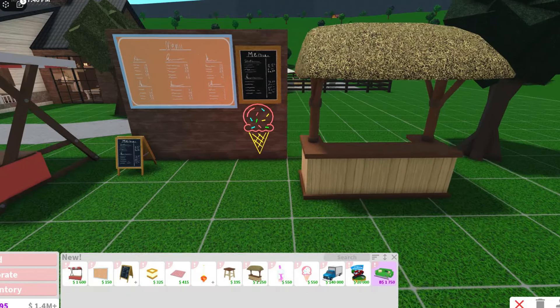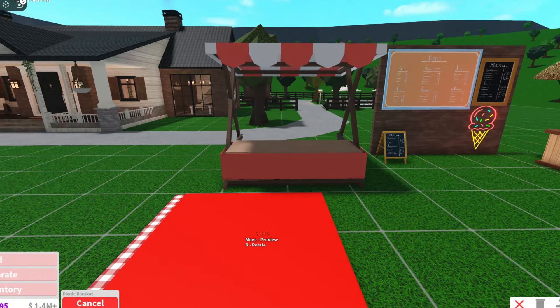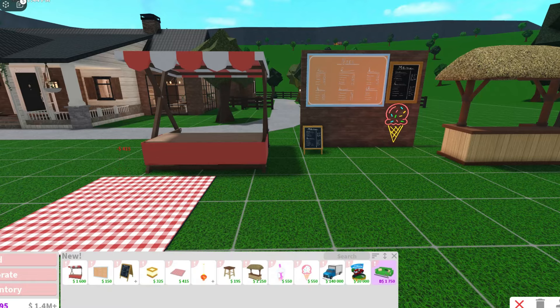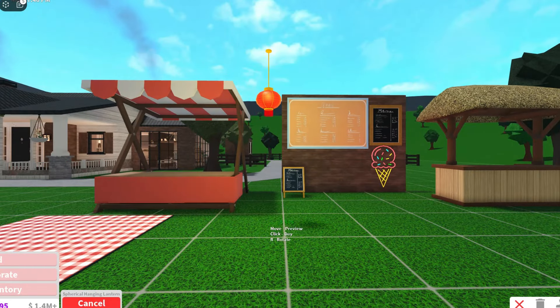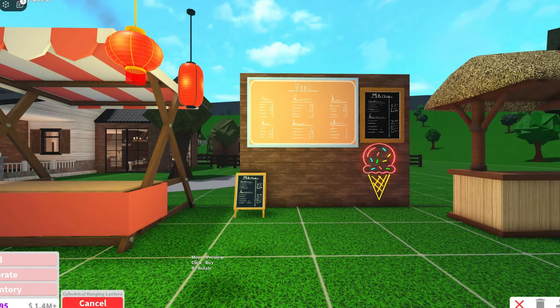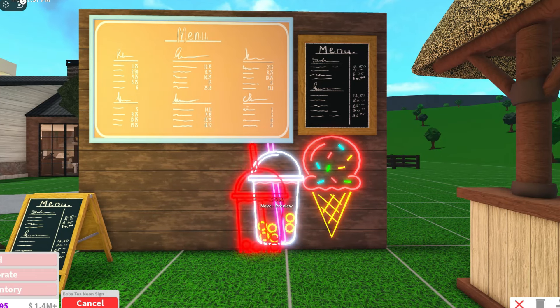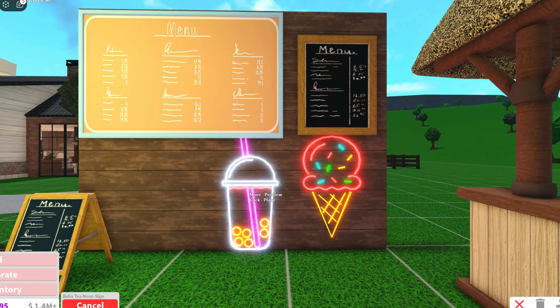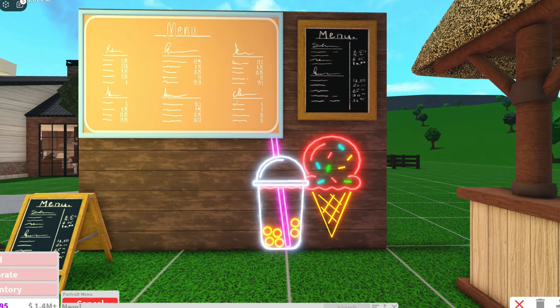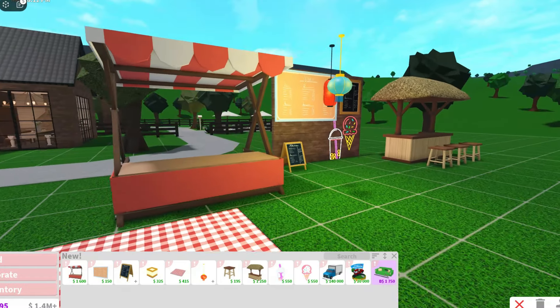We have two new booths, and they have a picnic blanket — this is actually how I originally found out the update was coming, because I saw the gingham style, which wasn't an original style before, and I thought, oh wait, the update's out! They also have hanging lanterns which are absolutely gorgeous — you can change the colors to whatever you like. Along with the neon ice cream sign, they also have a neon boba sign, which is super cool.